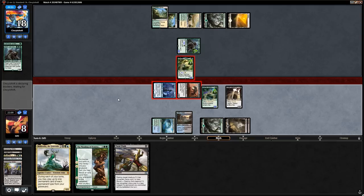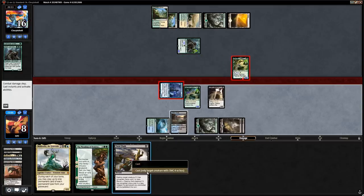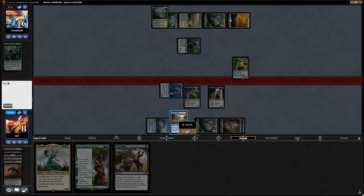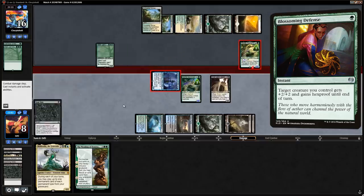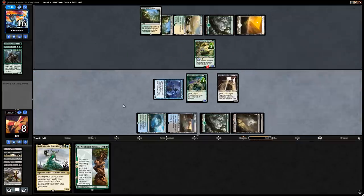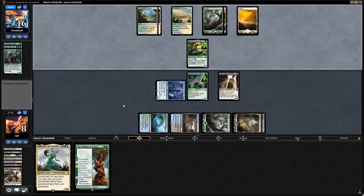Our opponent goes for the block on the Chupacabra — the one we want to get in the graveyard. Let's try to kill the Steel Leaf Champion and see if they have Blossoming Defense. They don't — perfect. Steel Leaf Champion is gone and now we have Chupacabra in the graveyard for the Mending of Dominaria.